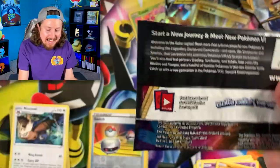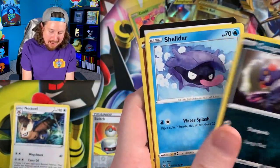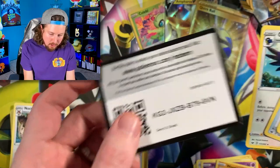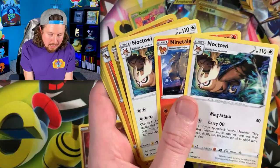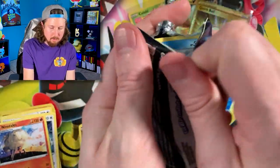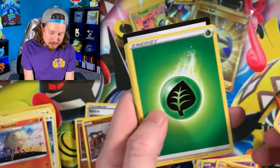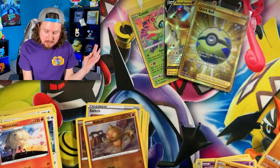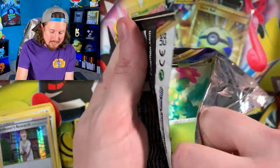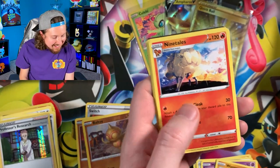Code card right there - that's our second Ninetales. Wait, we pulled Noctowl, Ninetales, Noctowl, then another Ninetales. Going into the next one - it's going to be hard to beat a secret rare Pokemon card like that Quick Ball. A Professor's Research for the rare, code card. This next stack of six actually came from another bag, so I'm going to open them up in groups like they were sent to me in bags.